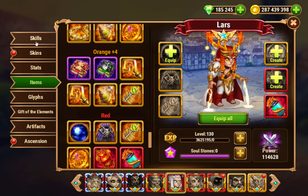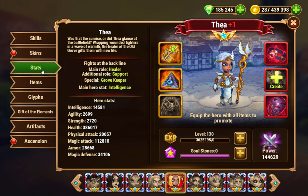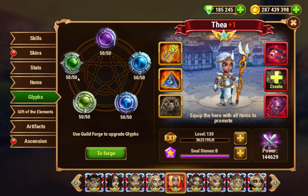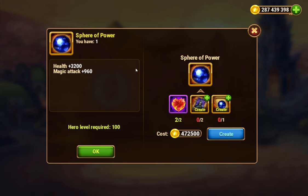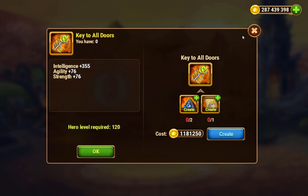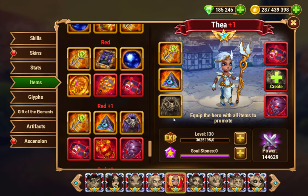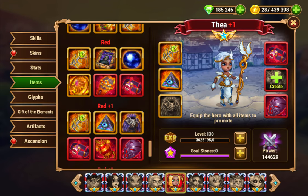That's a huge, huge problem for Lars and for a lot of damage dealers and certain support heroes, like my Thea. Same thing - I actually really regret having a Thea with this much health. I'd love to take off her health glyph. This is why my Thea is red plus one, because she has too much health. I really wish I had left her at orange ring, because she got a bunch of health on some of these items. There's armor there, health on that one, strength, bunch of health - there's all these health items.